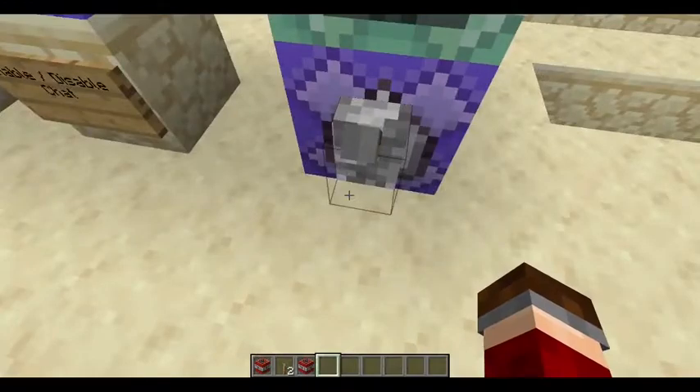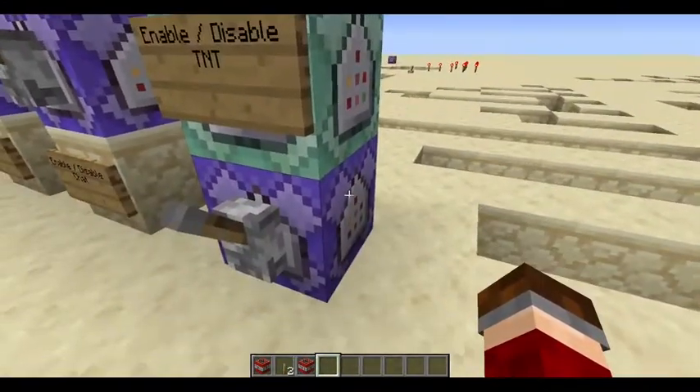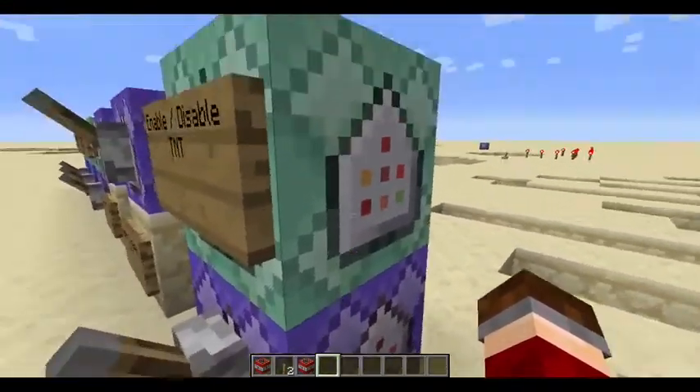This time I wanted to disable TNT on my world, so I built these two command blocks. Their tutorial will be in the description along with the command.